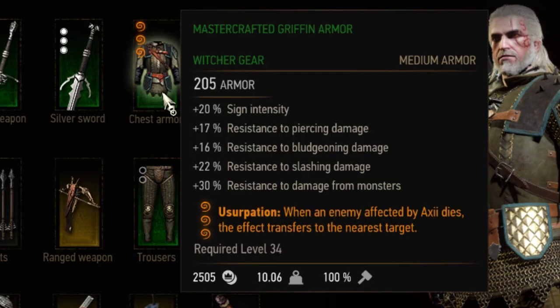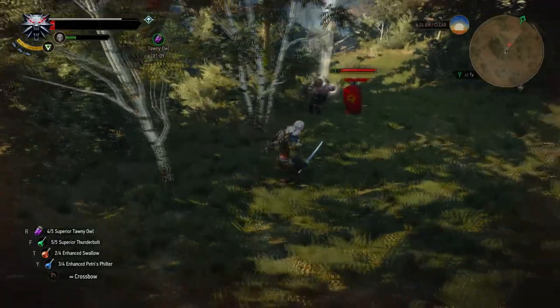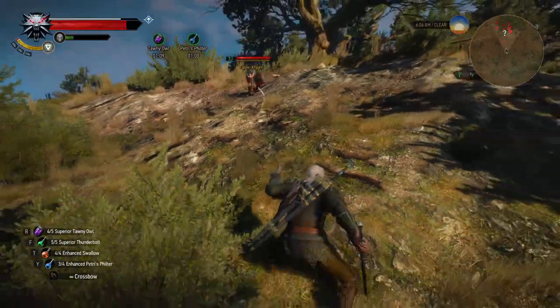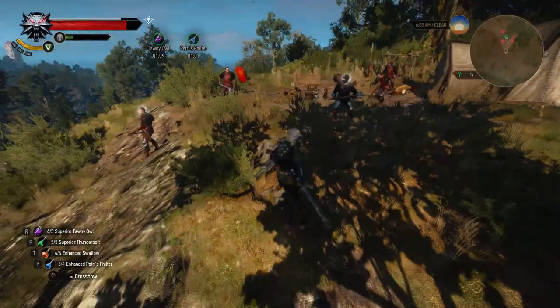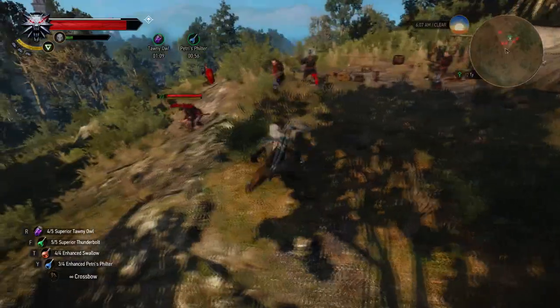Next up is the level 1 enchantment Usurpation. When an enemy affected by Axii dies, the effect transfers to the nearest target. This is best used with the level 2 Axii ability that takes control of enemies. Even with maxed Axii you can't really hope enemies will kill each other off — you'll have to attack the affected enemies yourself.